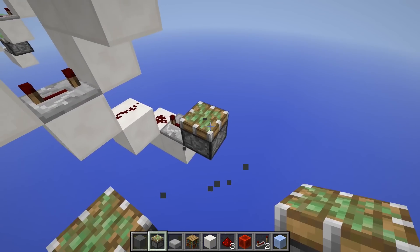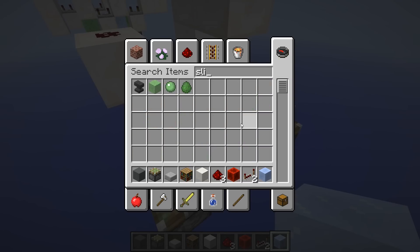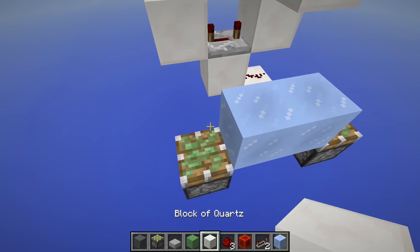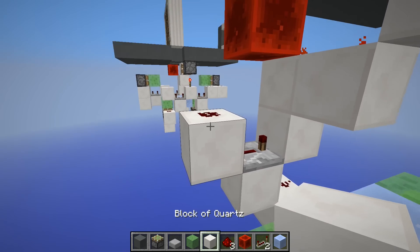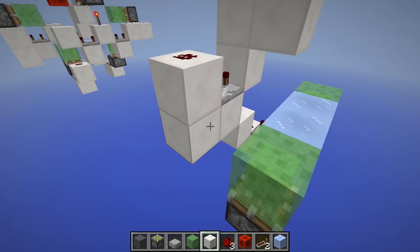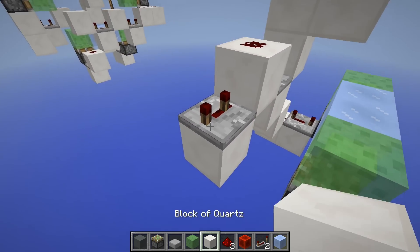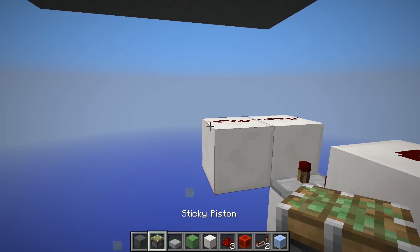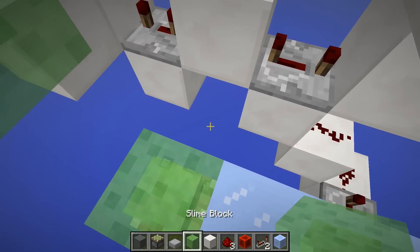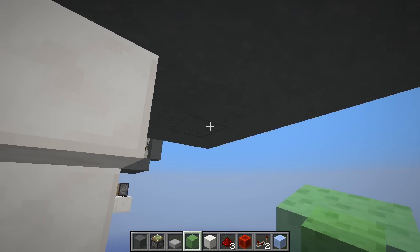Place two temporary blocks and another sticky piston — these are the slime blocks we're gonna land on. Place packed ice between these, then grab some slime blocks and place them. Come back to this redstone dust and add another repeater on three ticks, then go up two more blocks and place a sticky piston there.